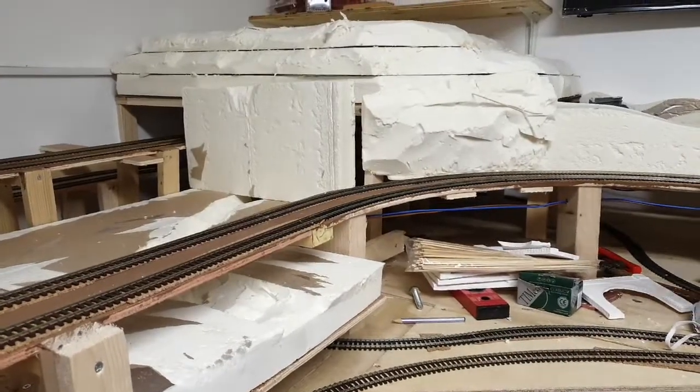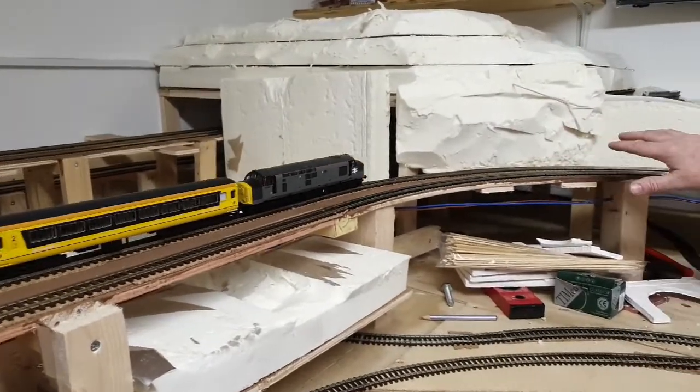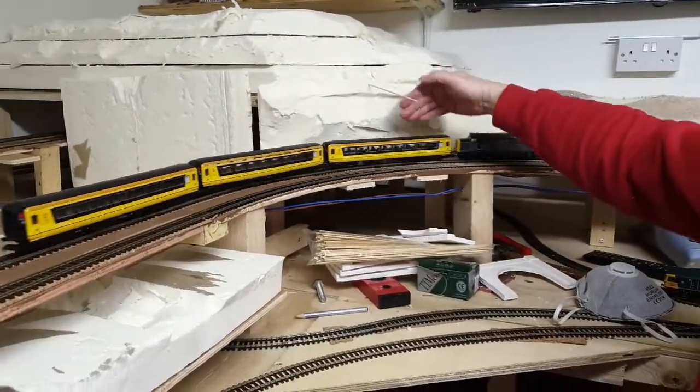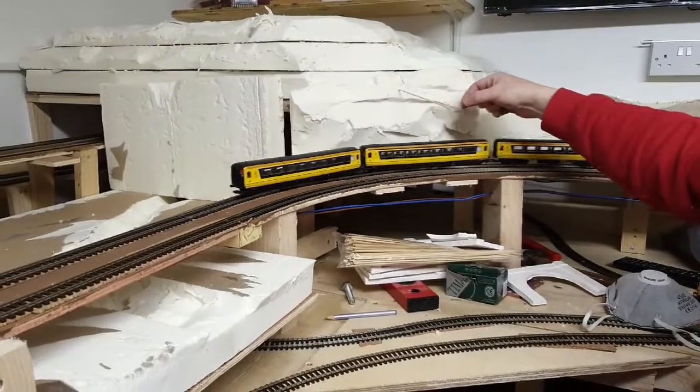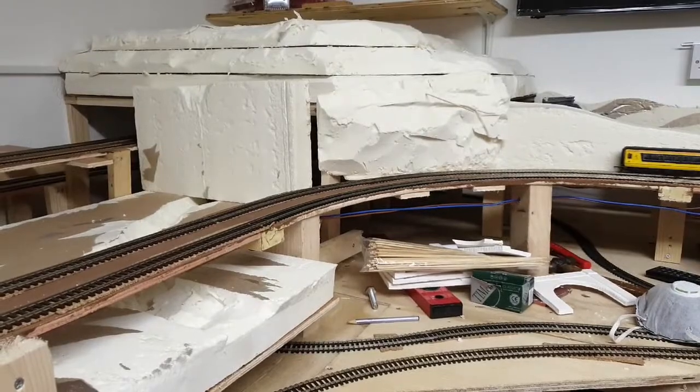As you're working on this and shaping it, make sure you run your trains around — your biggest carriages, locos, that sort of thing — to make sure you have enough clearance. Bear in mind that if you're putting plaster of Paris over it you need that extra bit of clearance. So every so often run a couple of trains around just to make sure everything is clear. It's important that you take your time with it. It can be quite time consuming but you need to get it right for when you put the plaster of Paris on. Next week we'll come back and look at putting the plaster of Paris on and getting the final shapes in place.